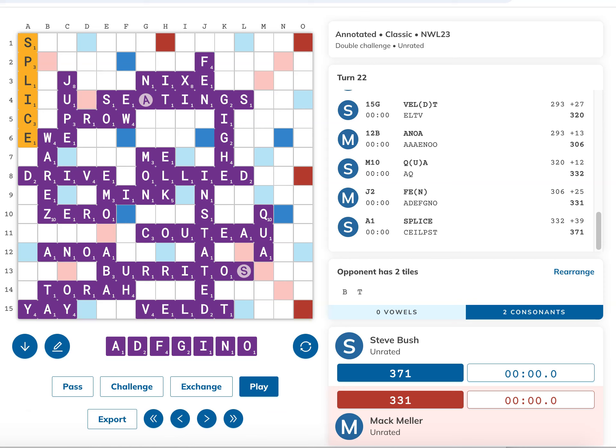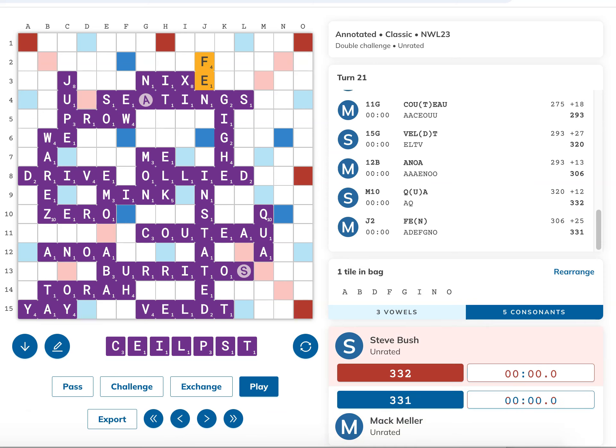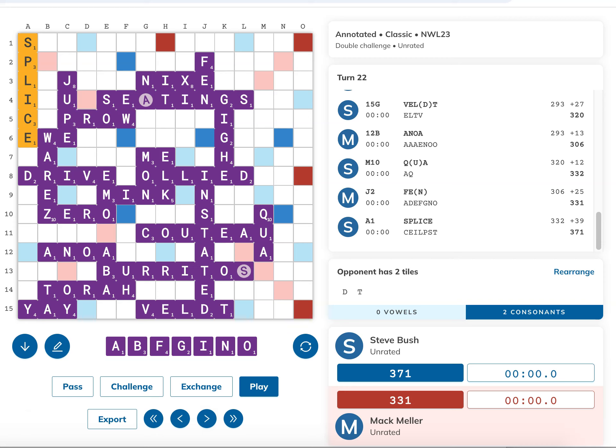Let me show you guys how this might have worked. Let's see what would have happened if, after Steve's play of Splice, he didn't draw the B as he did in the actual game, but instead he drew the D. You're probably thinking, well, that's probably even better for Steve, right? Generally, a D is a more flexible tile than a B. Well, this is not like most usual situations, because if Steve draws the D, I'm going to have A-B-F-G-I-N-O. And I'm going to see that Steve is now only threatening one outplay, namely Tad through the A and Qua, making Ads. Dit, D-I-T-T, is not a word like Bitt, B-I-T-T is, so Steve doesn't have another outplay. And watch what happens if I block Steve's outplay down below.